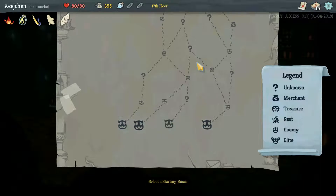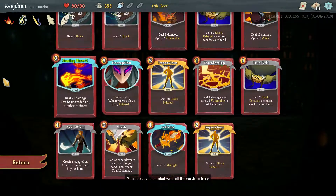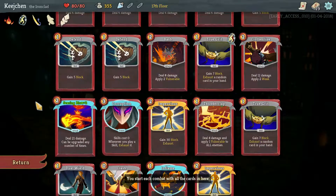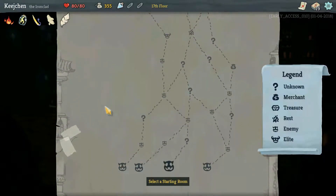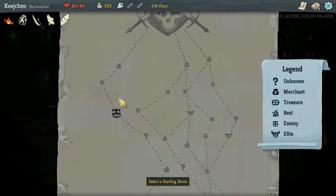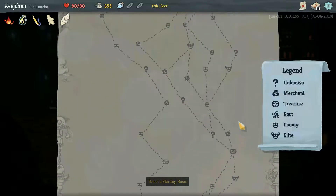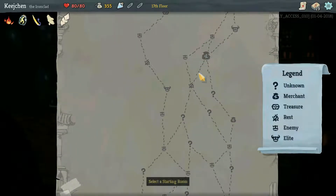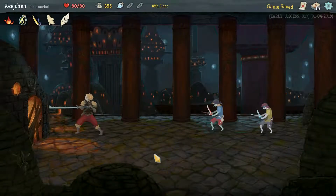Hello everybody, welcome back. This is Ki Shen with the Ironclad run where we are doing a really nice Searing Blow combo. We have a very thin deck with the Corruption — I'm finally making that work for me — and two Impervious. It's cool, we can dual-wield the Searing Blow if we're lucky. We want to insert as many campfires as we can. This line does have three, but only one lead, and we want to do as many combats as we can.